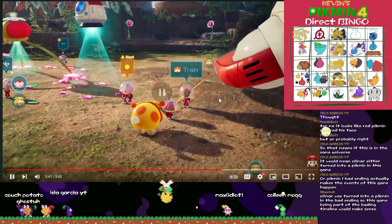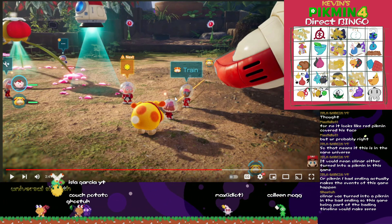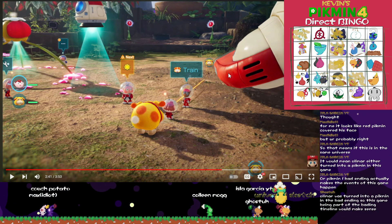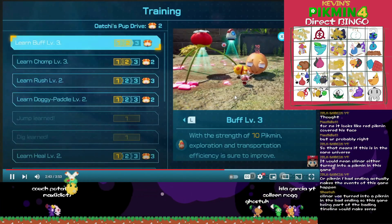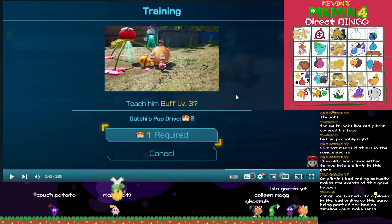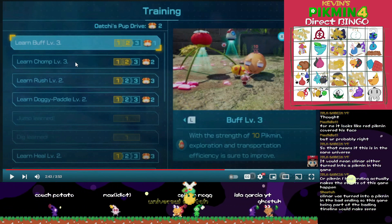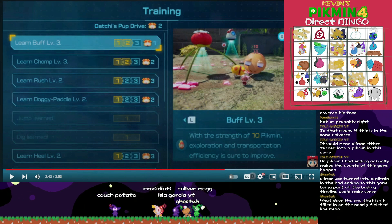It looks like a little town area — probably because it is. You get little missions when you talk to people. I missed something — I have no clue what's going on. My complaints that Ochi was weak were unfounded. There's 'Learn Chomp Level 3,' which will probably bring him up to the 20 damage per hit I said he should have.